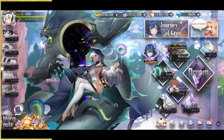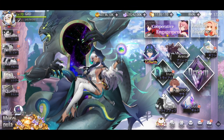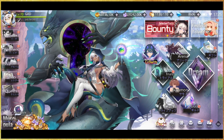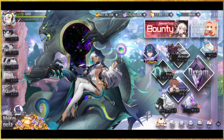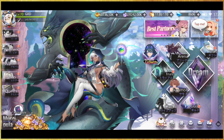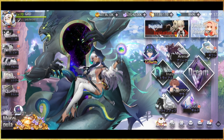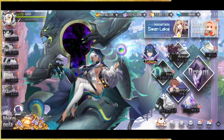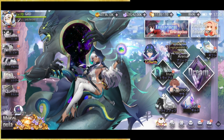Hi guys, this is AC Gamer back with a new video on Illusion Connect. In today's video we're going to be taking a look at all of the characters that came out in the game — looking at their skills to see if any of them are top tier or someone I need to summon for. I apologize for not making a video before the update came out, but because of all the new releases I needed to pay attention to them. Let's go ahead and take a look at all these brand new characters.